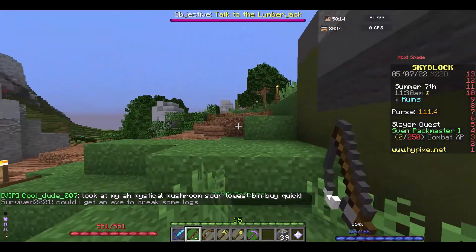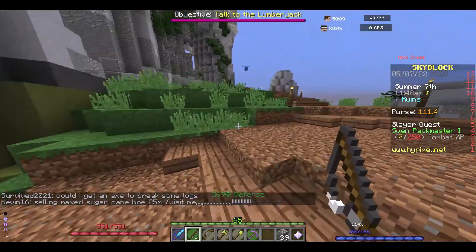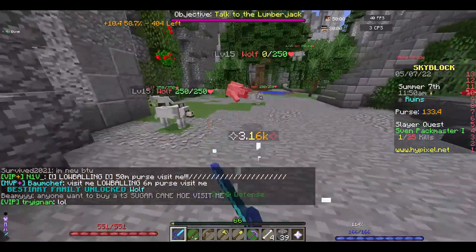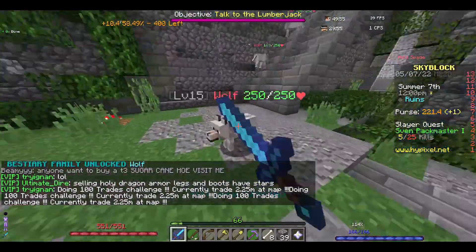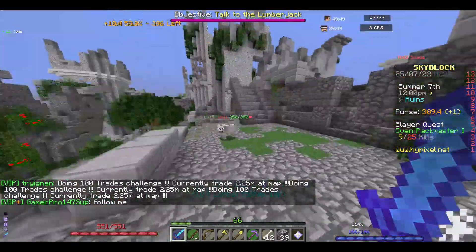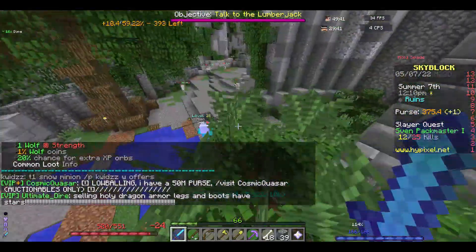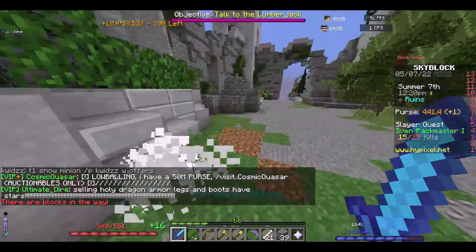They reworked the rogue sword - now instead of giving 20 speed and stacking, it gives 100 but doesn't stack. So if you just started and can only get 40 speed it would be an upgrade since it still costs 50 mana. But if you were using it in dungeons that would be a really bad nerf - you cannot spam it anymore.